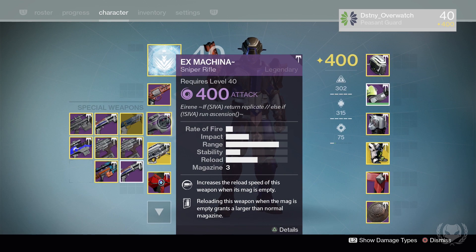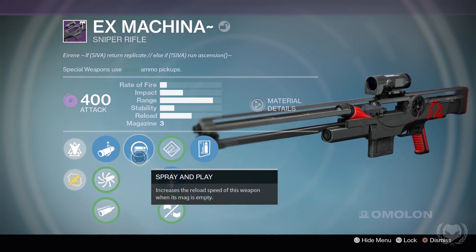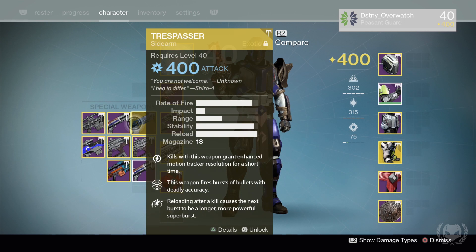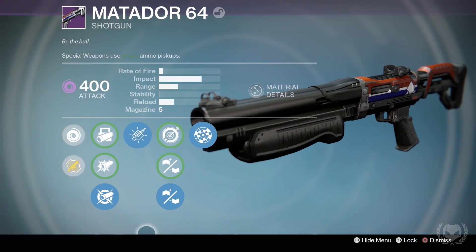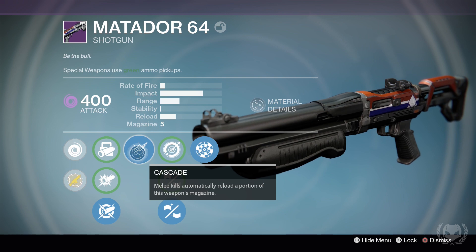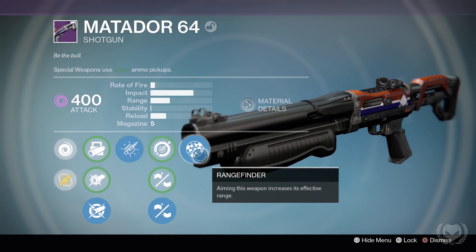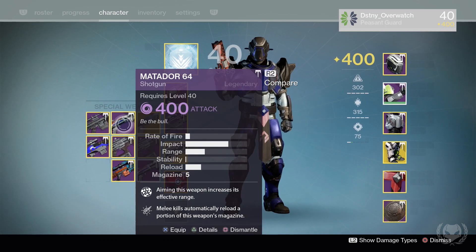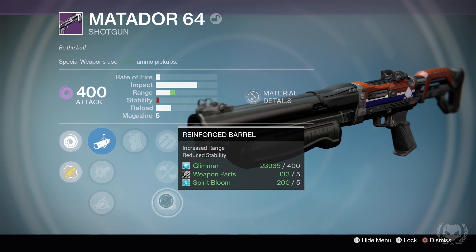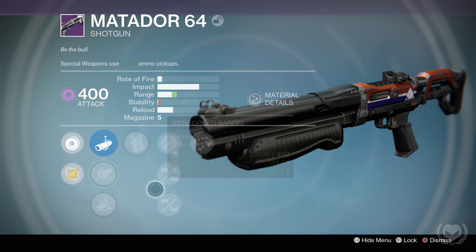Moving on to special weapons. First is the Ex Machina — the raid sniper rifle and my favourite PvE sniper right now; it's one of the best and it's only a legendary. I also have the Trespasser exotic sidearm. Then there's the Matador shotgun — it has a decent roll: Aggressive Ballistics, Cascade, Reinforced Barrel, and Rangefinder. I also have a second Matador with Performance Bonus, Reinforced or Rifle Barrel, and Rangefinder — pretty much the same roll, just missing Aggressive Ballistics.